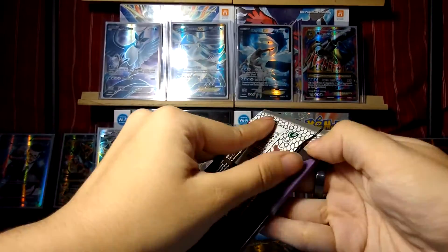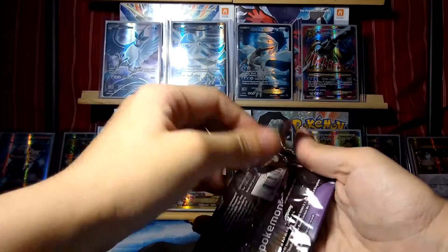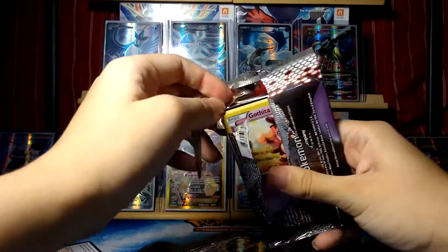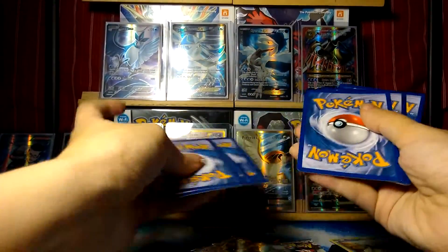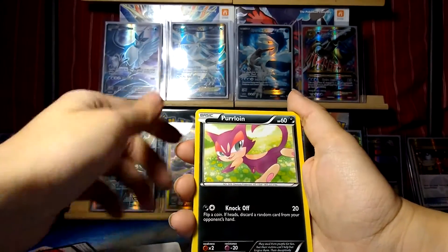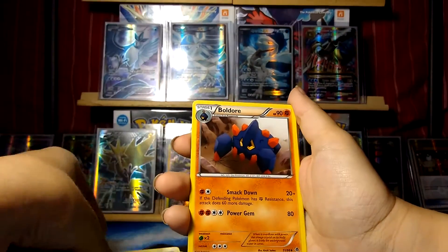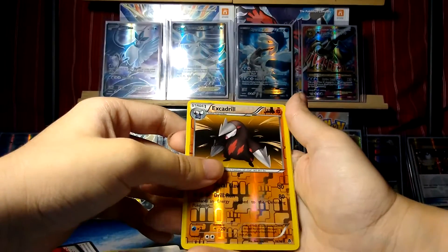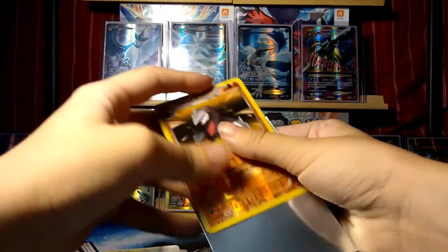Now let's go on to one of the Thunderous packs. So we've got a Gothita, Purrloin, Cottonee, Pansear, Pansage, Boldore, Krokorok, Tranquill — reverse is an Excadrill, which is a Rare — and a Rare is a Holo Beartic. Definitely a good pack.